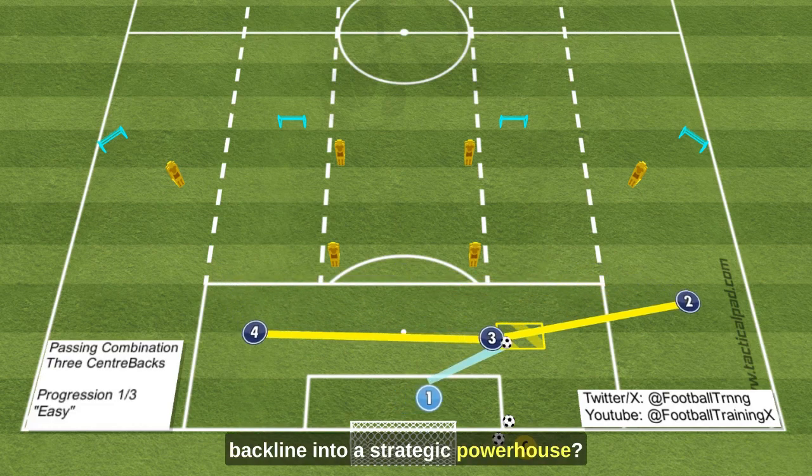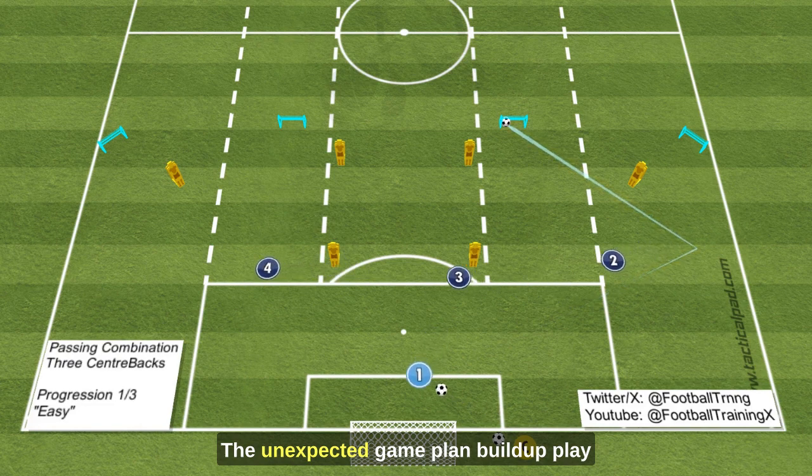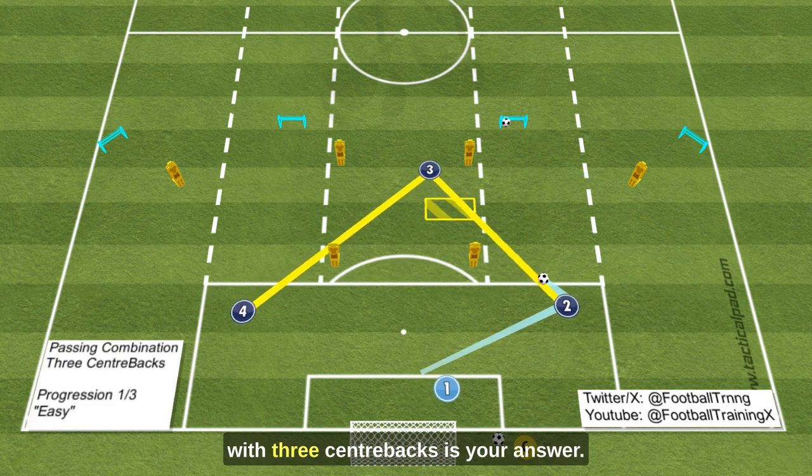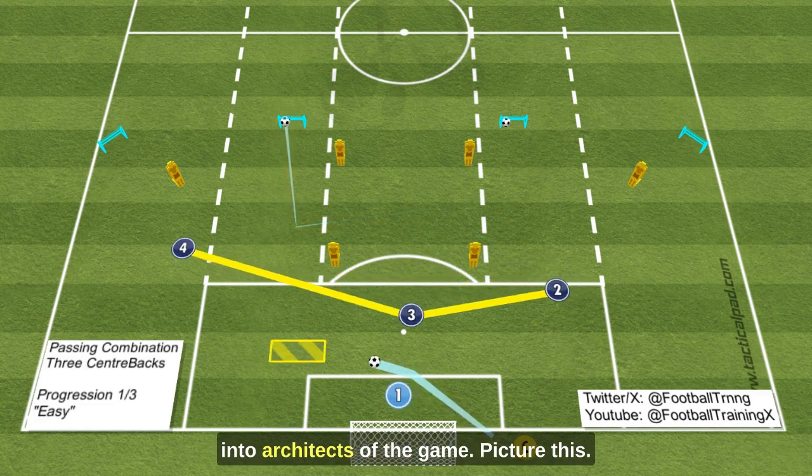Ever wondered how to turn your backline into a strategic powerhouse? The unexpected game plan — build-up play with three centerbacks — is your answer. This drill isn't just about passing; it's about transforming your defenders into architects of the game.